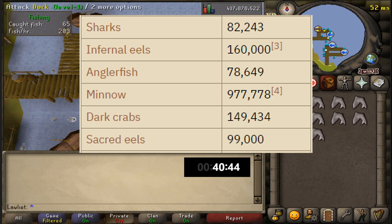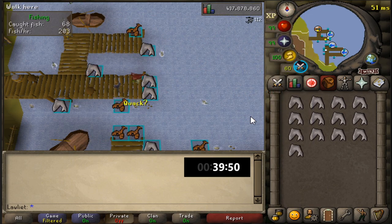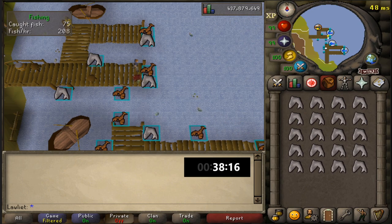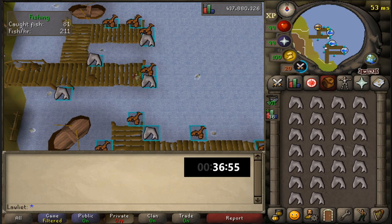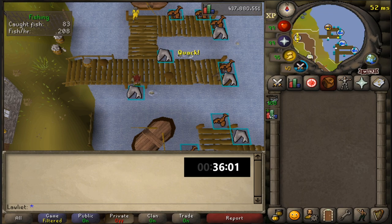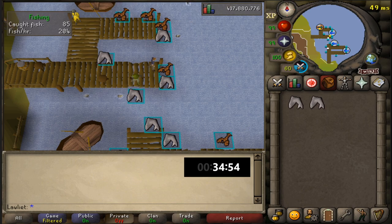I like Sacred Eels more because I feel like it's more AFK since you don't have to bank, and you also get a lot more money with the Zulra scales that you get from them. I also feel like the spots don't move that far away from each other. It didn't happen during this one hour, but it's definitely happened before where there are actually no shark areas on the northern platform and I'll have to go to the southern platform until a shark spot pops up on the north one. Luckily that didn't happen during this one hour, so it's all good.